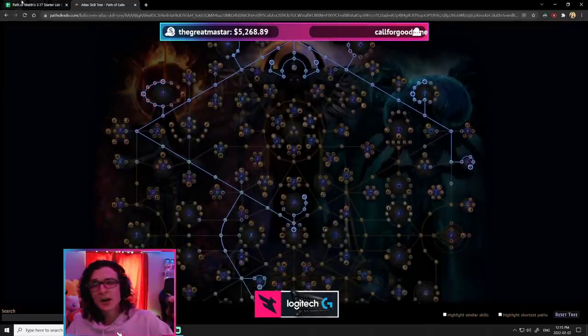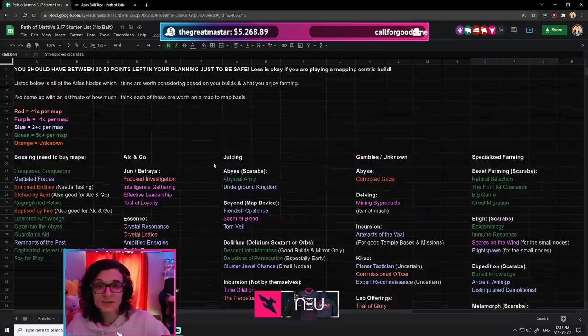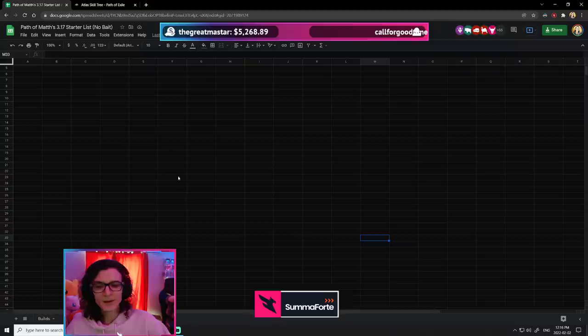That's pretty much it for my spreadsheet. I will be adding more to it as I discover more and test stuff — I'll be changing these values because they're just estimations prior to any sort of testing. For those of you who don't want to figure this out yourself and make your own tree, I will also have pre-made Atlas Trees. I don't have any yet, but I'll be adding some.